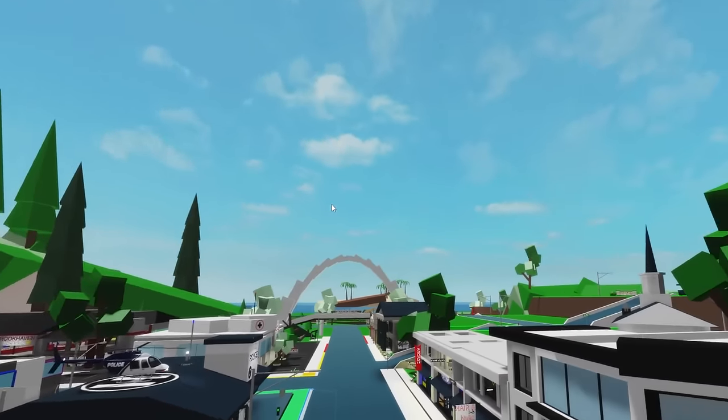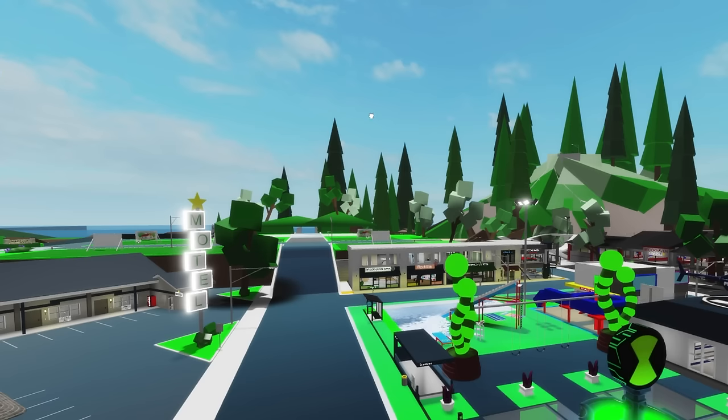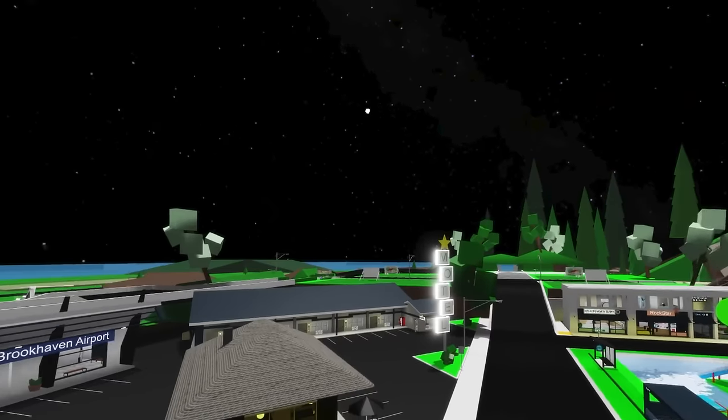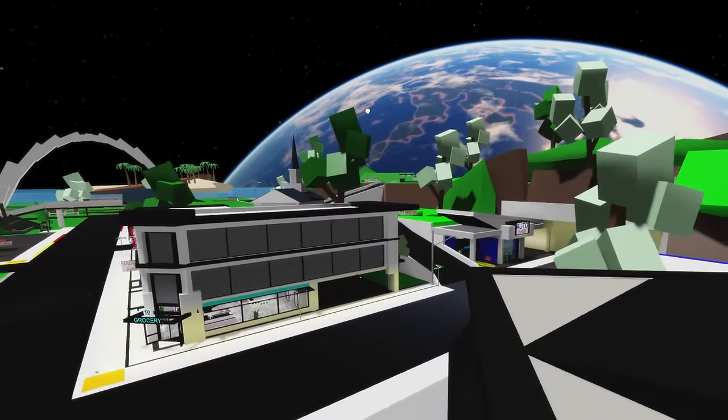And speaking of that, it's time for us to modify the Brookhaven sky to make it look like we're in space. The first option we have is basically this one, where we make the sky completely dark. We can see the Earth there, basically as if we were getting close to it.